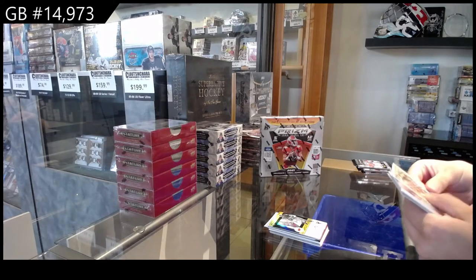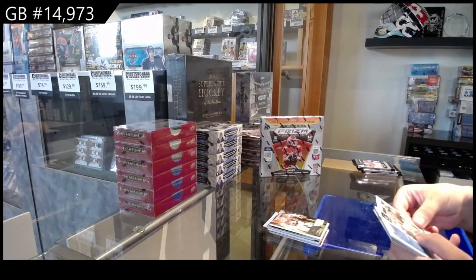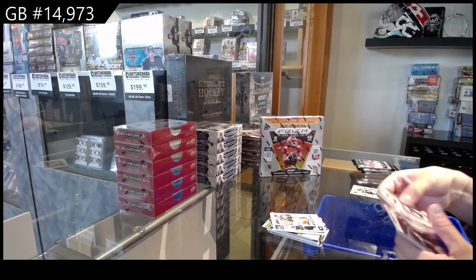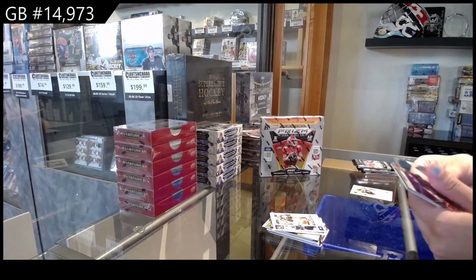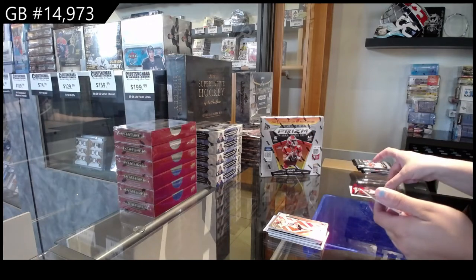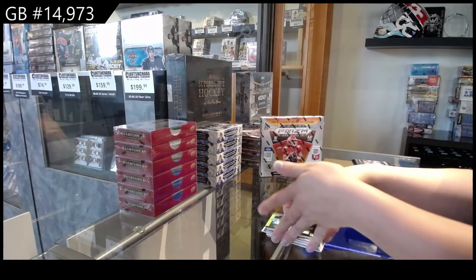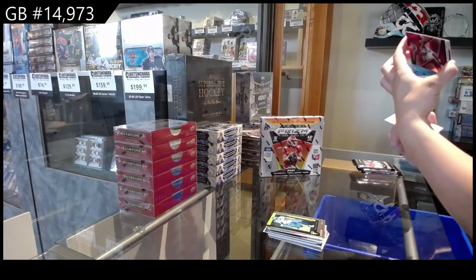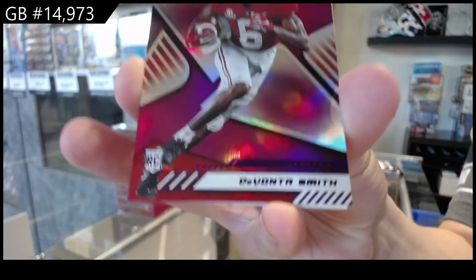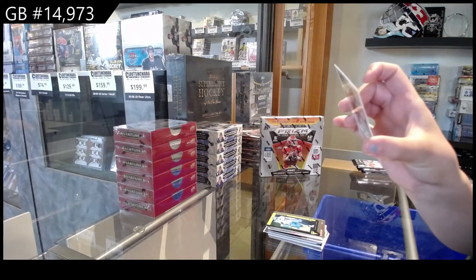Donruss of Rondell Moore, Prestige Rookie of Devonta Smith, Chronicles Rookie of Pat Friermuth. Lots of Autos in this box. We've got Mac Jones — numbered. Rated Rookie of Seth Williams, and a Flux Rookie of Travis Etienne. And we've got a Purple! Chronicles XR number 49 of Devonta Smith. And a Rated Rookie Autograph of Sage Surratt.